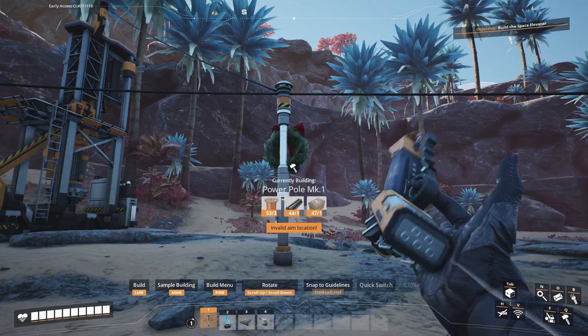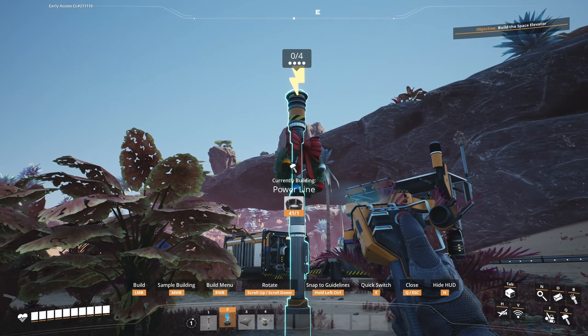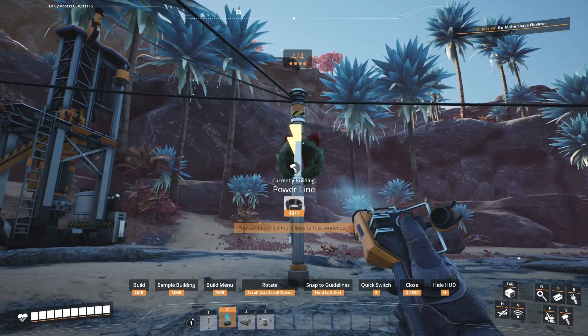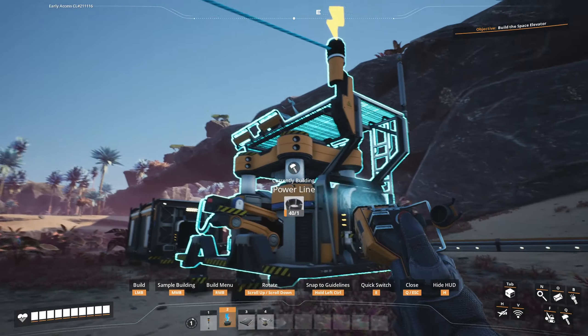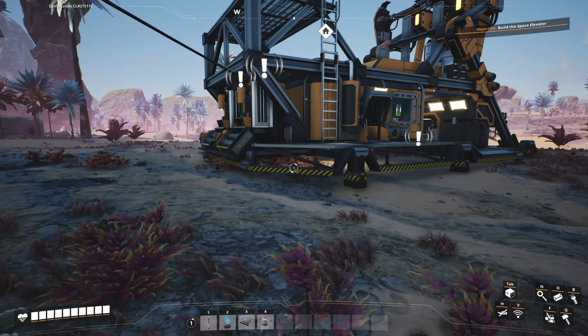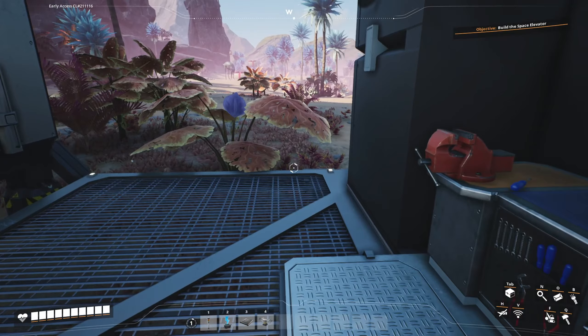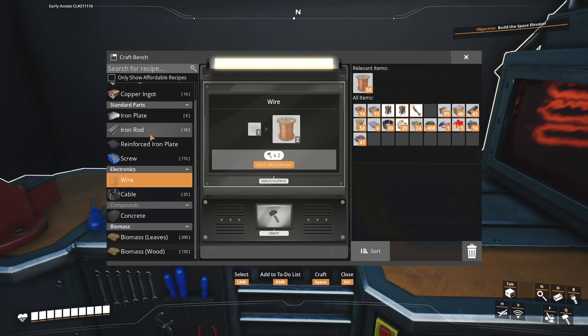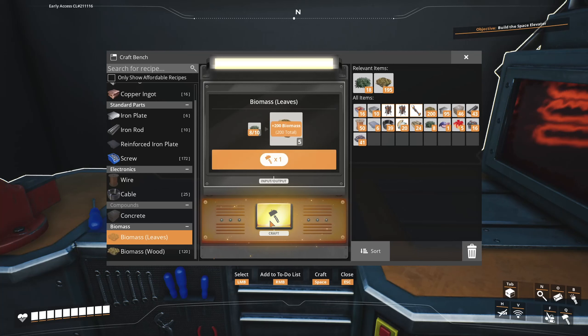So what I want to do instead is make another power pole and put it over here. Then I switch to the connection and say: you connect to him — that's the fourth connection for the first pole. But this new pole has three connections open, so I connect it to the constructor. The reason it's still not working is because we don't have any fuel. I didn't make any biomass. Down here in the crafting bench under biomass, it's got leaves — I'm going to do this, and you can see I'm making biomass on the upper right. I turned all my leaves into biomass so that I have 200.